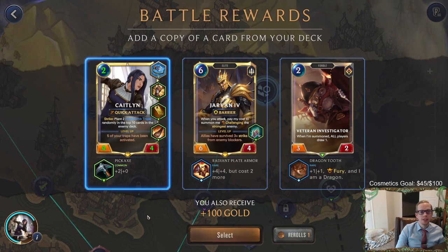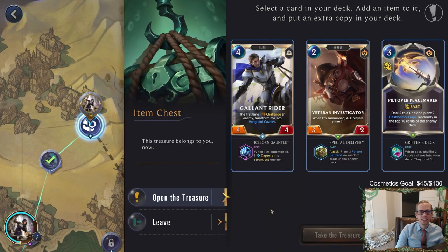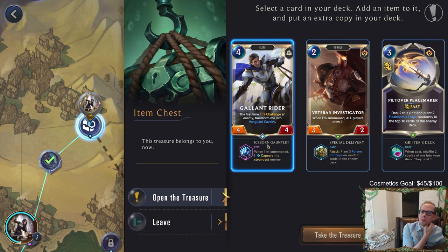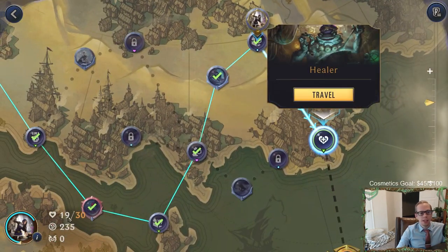Yes! You can Pickaxe Caitlin - add another Caitlin to the deck. This Caitlin has so many buffs. When summoned, capture the strongest enemy - that's actually a really good power. But it's on Gallant Rider, probably the worst card left in my deck. But it can just capture a Nautilus - that's awesome. We're gonna take that. We are at 19, not 15. Good.